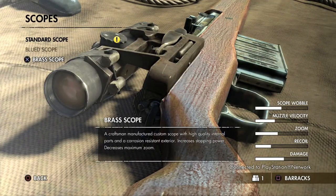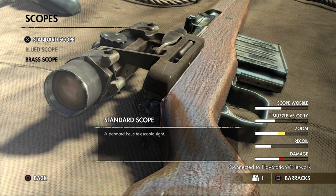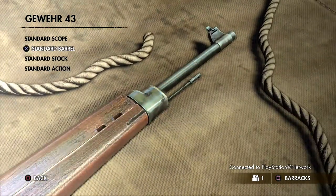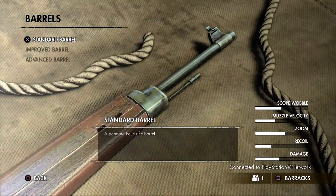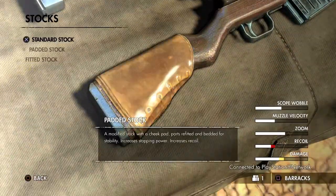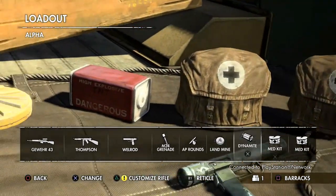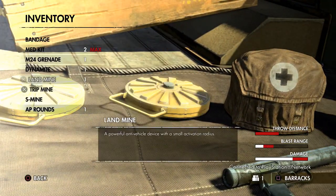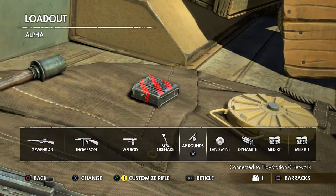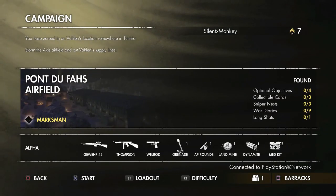Let's customise the rifle - I think we got better scopes now. We got the brass scope. The standard scope actually has more zoom but this one has more damage. How can the scope give you more damage? I think we haven't unlocked any barrels - I don't actually know what you need to do to unlock these. It's probably just doing challenges and side missions. Keep those anti-tank rounds because there's bound to be some tanks again, seeing as every mission ends with a tank in your face.